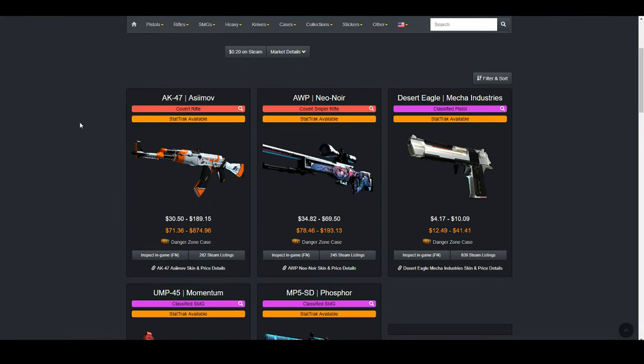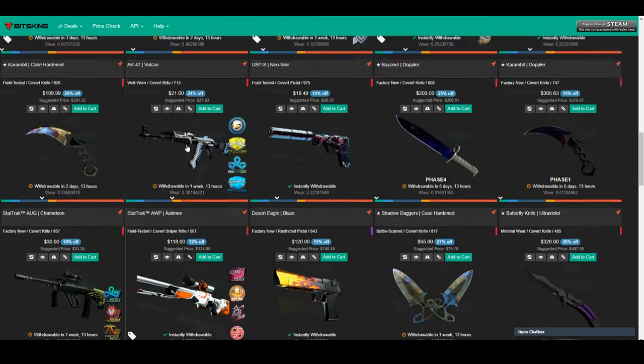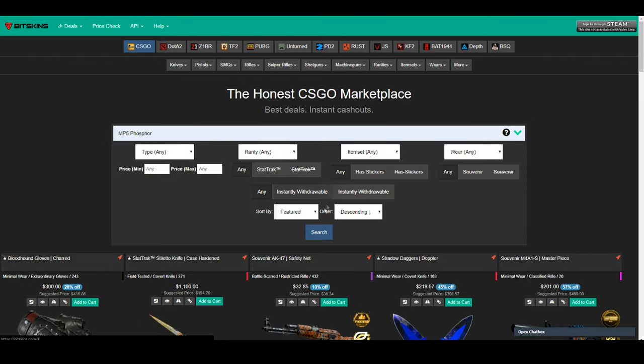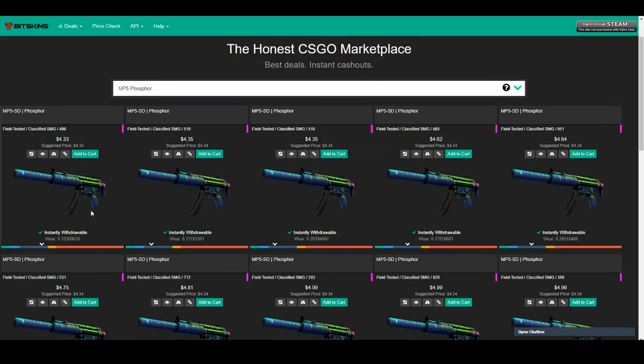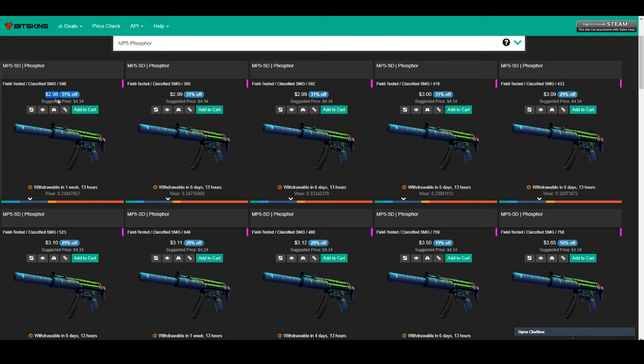As you can see, it goes for about $4 for a field-tested pink and about $40 generally for a field-tested red. If you go to Bitskins and type in one of the pink inputs with filters like instantly withdrawable, price descending, and so on, it'll actually show you lower prices than what you'd get on the Steam Marketplace. If you do non-instantly withdrawable, you'll find much lower prices, making the overall trade-up even more profitable.